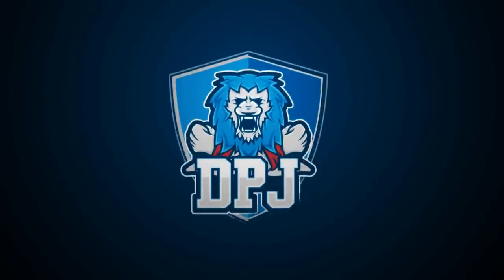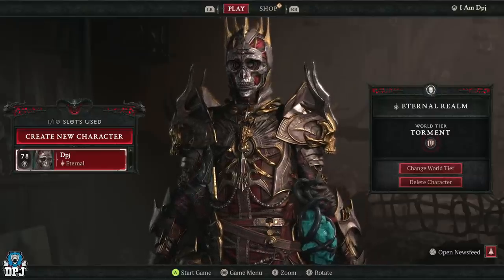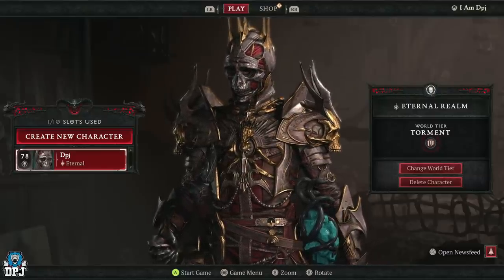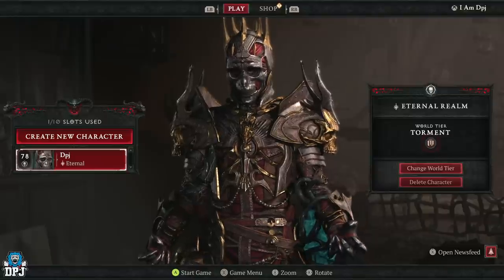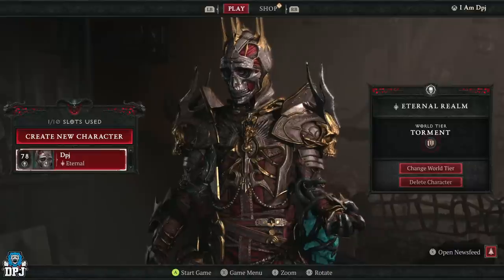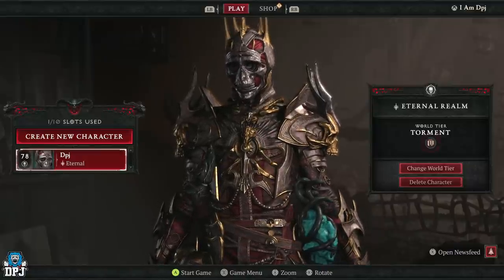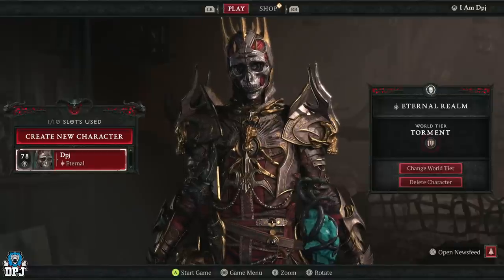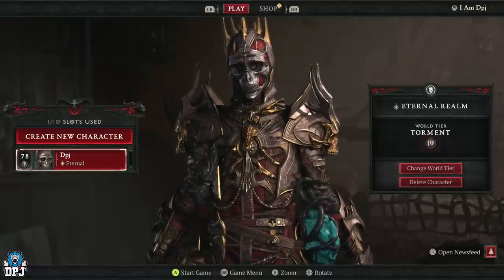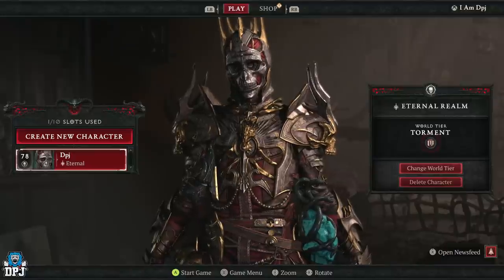I'm back with another Diablo 4 video and today we have an interesting one. I woke up to a message on my Discord — a video linked to me, a video by Royal Cubs TV, which I'll link down below in the video description. Now he uploaded a video showcasing that with the DDoS attacks the servers have been hit with, heart fixes are being rolled back, patches are being rolled back, and therefore certain dungeons are back to their prime statuses.